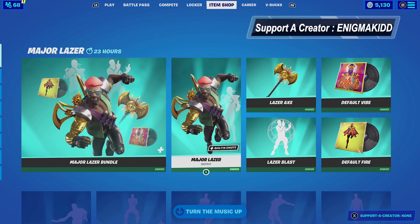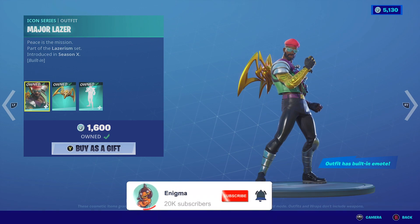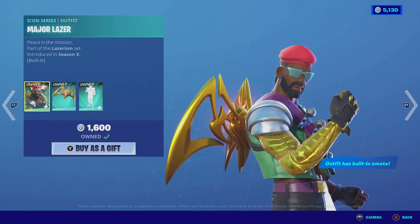What's up, welcome back to my channel. In today's video we're going to be looking at Major Lazer — he finally returned to the item shop. He is part of the Laser Rhythm set, he does come with a building emote, and he also comes with the backbling the Laser Wings. Without further ado, let's get this review started.